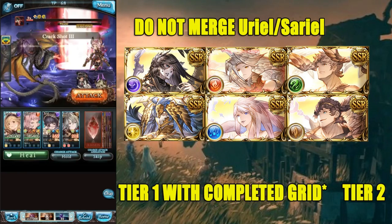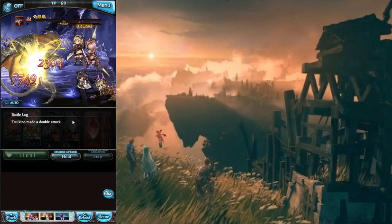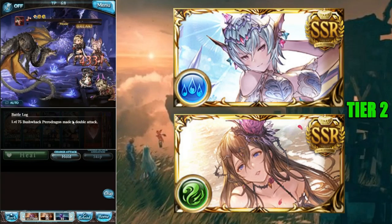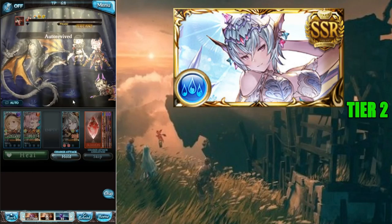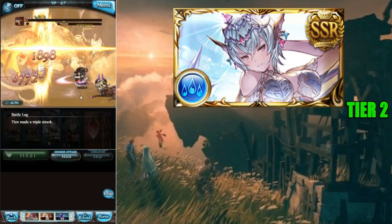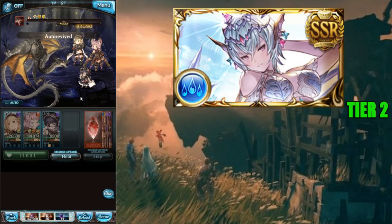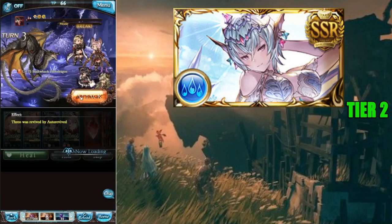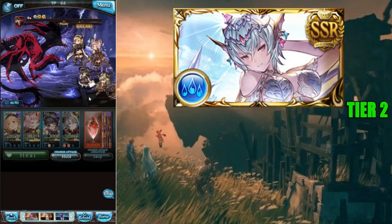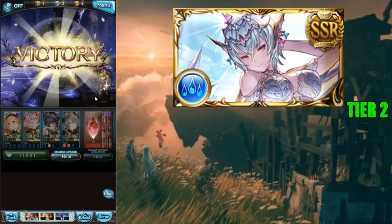Next we're moving on to two summer units. First is Summer Mackie. Summer Mackie is extremely good for anyone doing kango builds — very commonly used with Vajra and Greyea. Outside of those combinations it's not used too often, though it's also sometimes used with Summer Cagliostra. So it really depends on your setup if you want to invest sunstones into this.